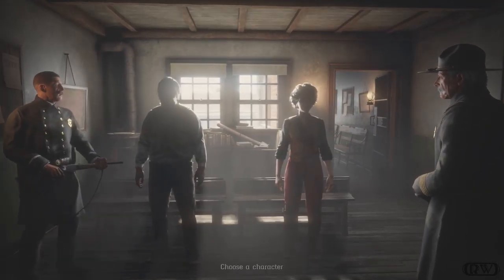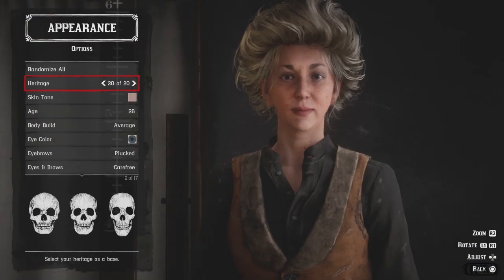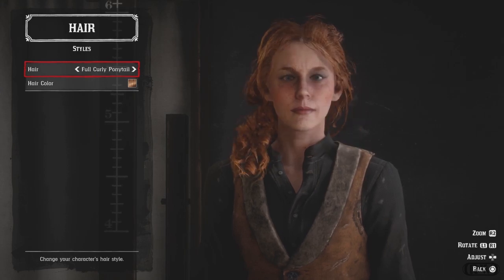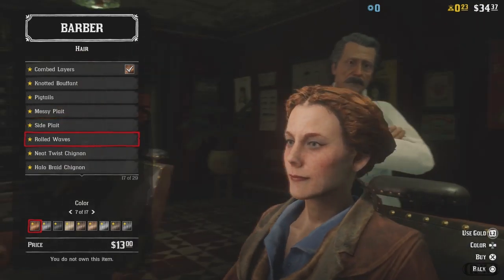First things first, you'll be creating your character. Pick between a male and a female character. Give them a name. There's a variety of options as well as hairstyles and facial hair. If you're looking for more options for facial hair and hairstyles, you will get more options later in the game at the barber shop. Just pick the hair that you like to start with. Remember, you can always change it later on in the game.